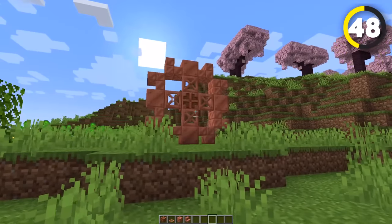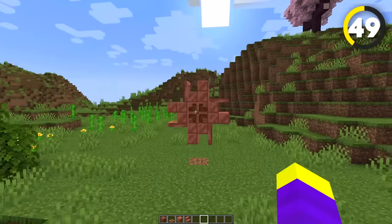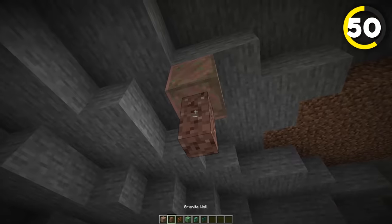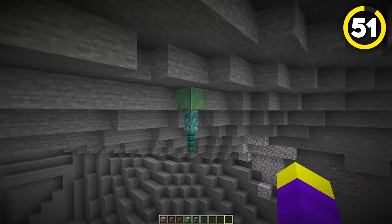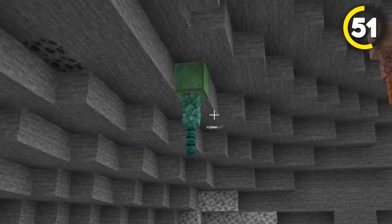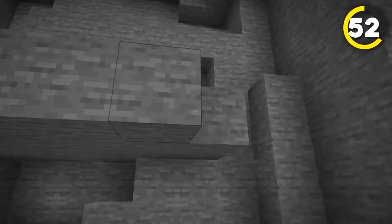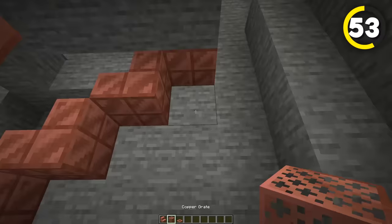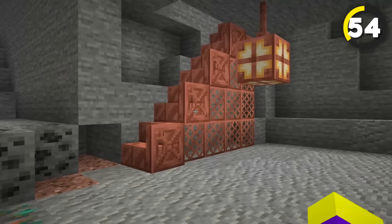Now it's almost time for some cursed build hacks. But first we have this copper gear which can be made using some of the new copper blocks, and if the gear is too much you can shrink it down by removing the trapdoors. You can also place a copper block on the roof of a cave, and then place a wall and a fence underneath to make an artificial dripstone. And another thing you can hang on the roof is a copper bulb to make another type of lamp. If you want to build a copper staircase, you can add copper grates underneath the stairs and copper trapdoors on the sides for more detail.